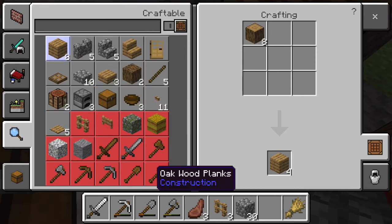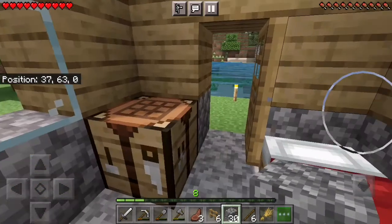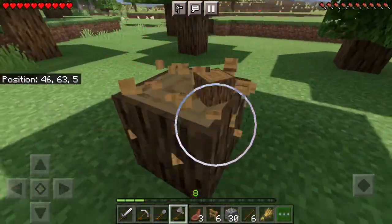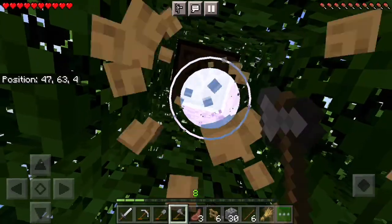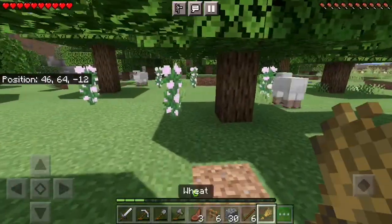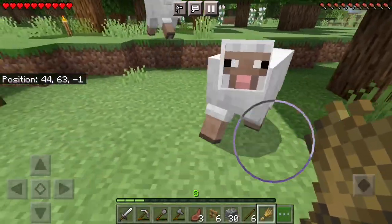Then I decided, let's get us some animals, so I decided to start making some fences. I tried to conserve my wood as much as possible, so it was kind of difficult. Then I decided to chop this tree down because it was kind of in my way — I can't really get to my house from there, I have to kind of go around it. Then I saw, ooh, there's some sheep right here. Perfect.